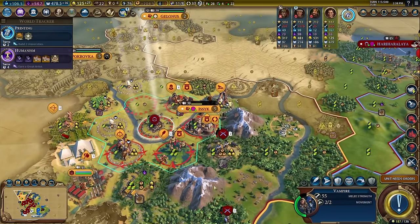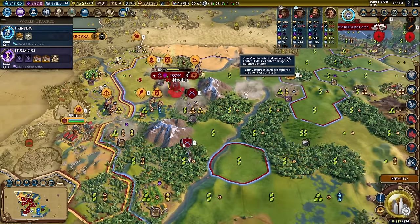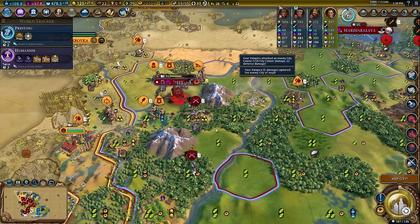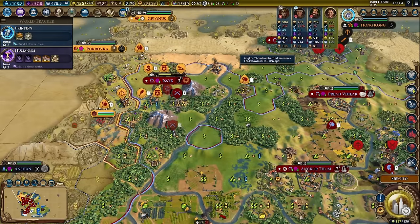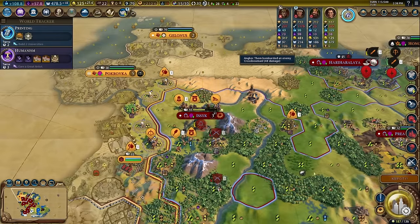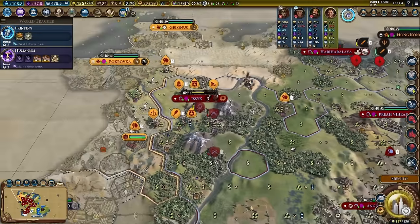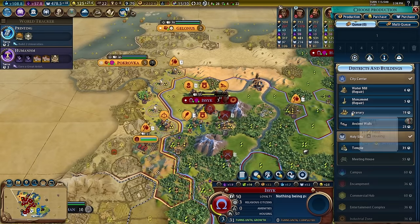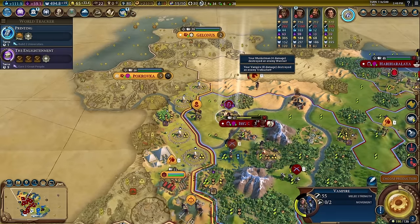I think we should take the city over — yeah, let's take the city over, because then we get this tile. Now we need to move some units around, but both can heal this turn. We'll move Moksha over there — that's only minus 4, no big deal. Another plus one for this unit, another plus one for the vampire.